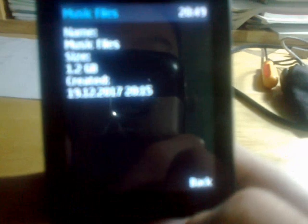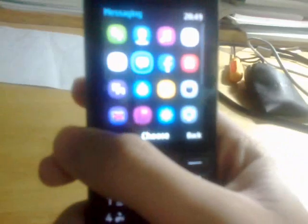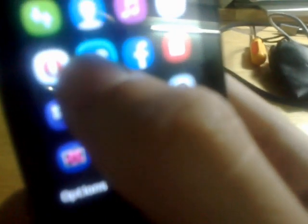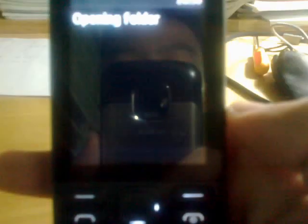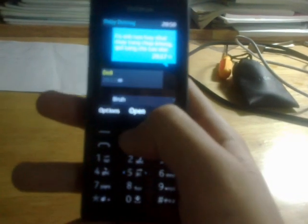The music files alone take 1.2 gigabytes — they take up a lot of storage. The main screen doesn't look amazing but it always highlights the messaging icon, like every Nokia feature phone with physical buttons does.